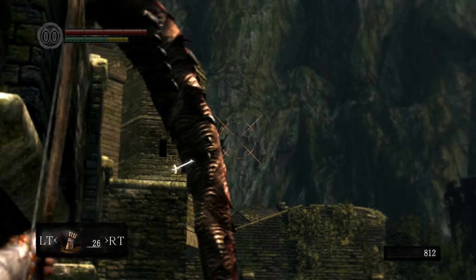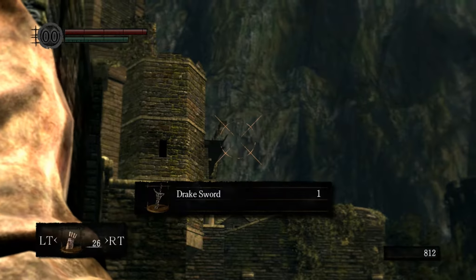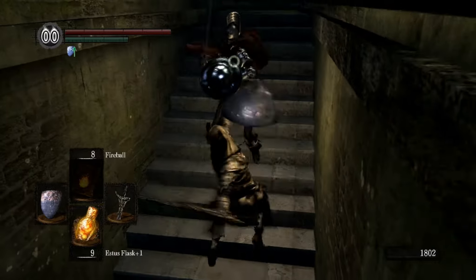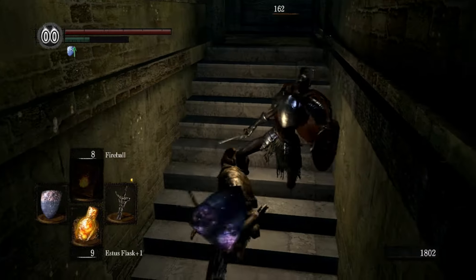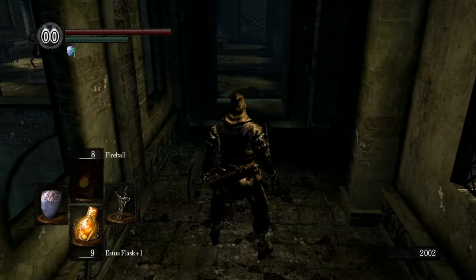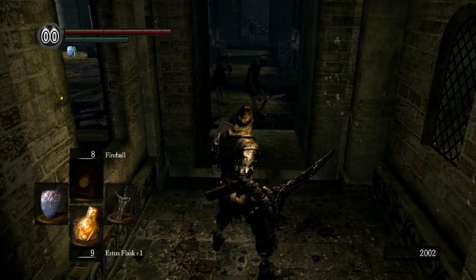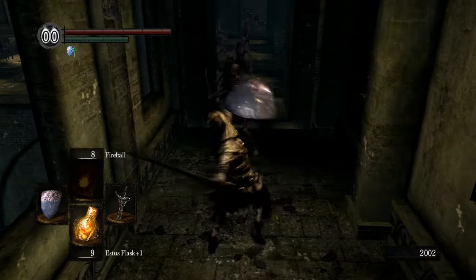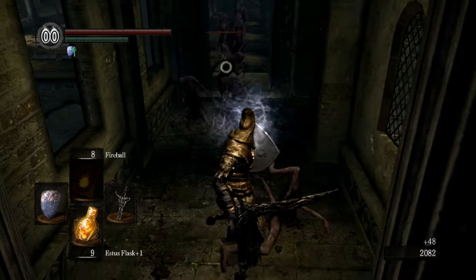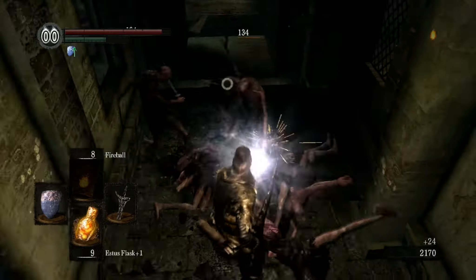For this easy mode you're gonna need the Drake Sword because it does a hell of a lot more damage than anything else at this level. When fighting these guys on the stairs, they swing over your head doing no damage to you. Try to force all these guys into a choke point so that way they can't do anything — these guys can easily overwhelm you if you just run into the room.